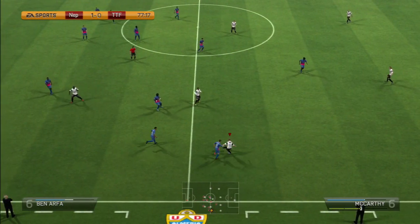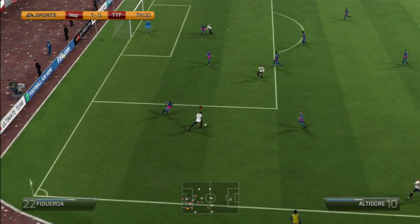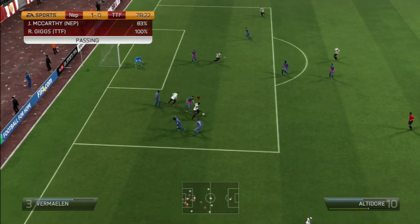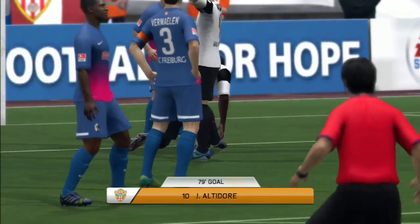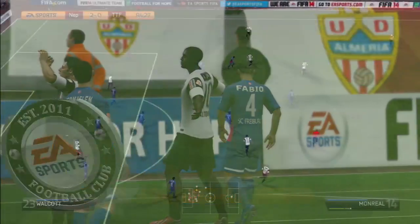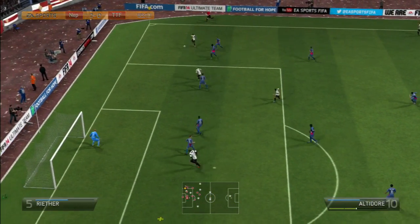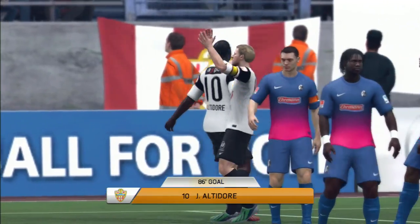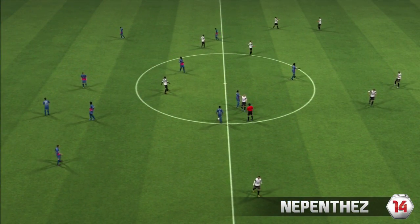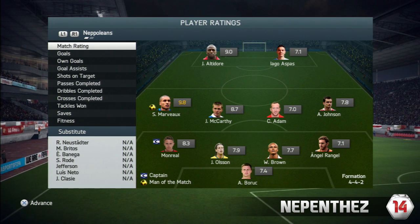This guy was no joke - he was good to play against, really testing my abilities. These players, although they're Golds with good chemistry, their first touch is poor just because they're low-rated. Altidore with the strength of an ox pushes through the defense making it 2-0. Not too long after, a third goal down the right-hand side with Marvo - he crosses it in and Altidore is there to head home. So 3-0 at full time, which puts us into the quarterfinal of the Gold Cup.